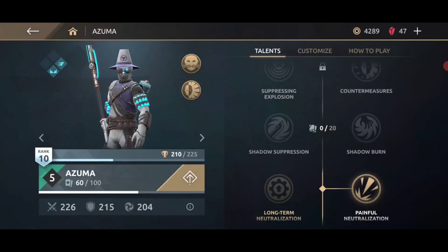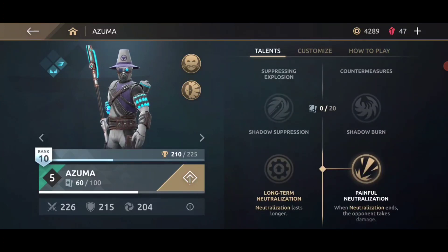He's a very interesting character. His kit pretty much silences the opponent's shadow abilities. Any hit from him allows it to lock them from doing shadow moves, which is sometimes a game changer. And I chose Painful Neutralize — when your attack ends, your opponent takes damage. So even if they try to come back, as long as it ends, they're going to take damage.